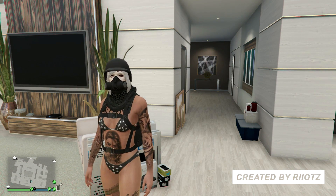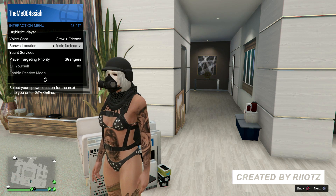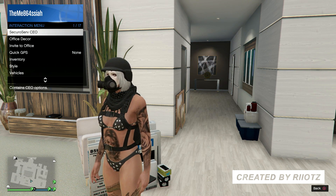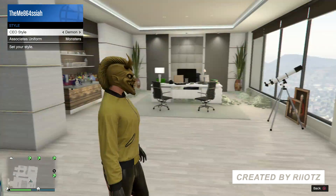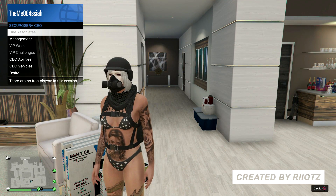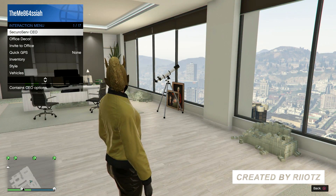Once you are in your office guys, you want to set your spawn location to your office — whatever office you have. So in my case, I have the Maze Bank. And basically, what you want to do from there guys is pull up the interaction menu and you want to go all the way down to register as a CEO. Now once you register as a CEO guys, go back into the interaction menu, go into Secure Serve, and basically you want to go down to style.